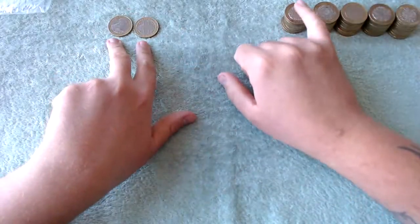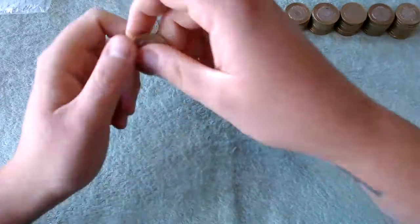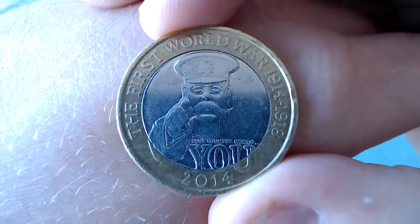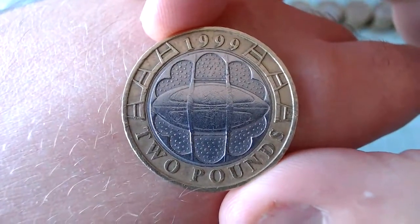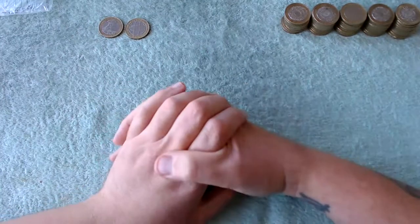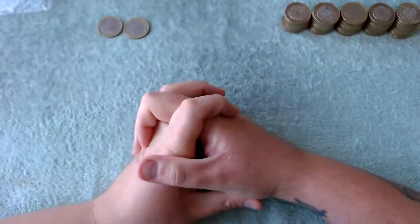So guys, can you believe that? Two finds in bag number one, then four bags in a row with nothing. What did we get in bag number one? We got this slippery little monster here — 'Your Country Needs You,' World War One. And there is Rugby World Cup as well. How odd is that? Bag number one gave us two finds, then four bags in a row we got nothing, which is really weird. But well, that's the way coin hunting goes.